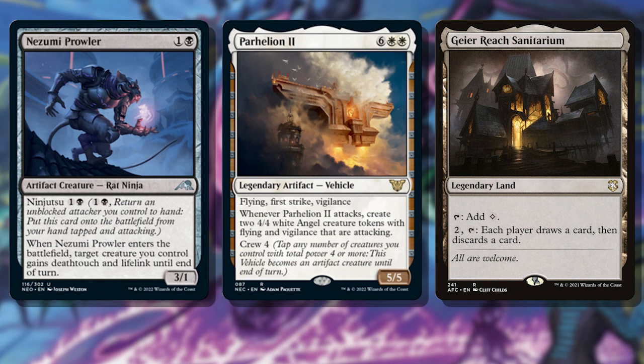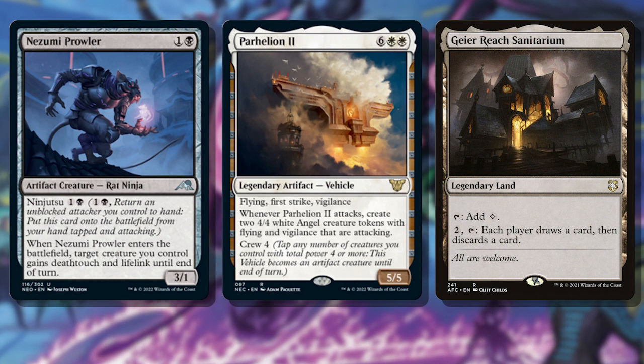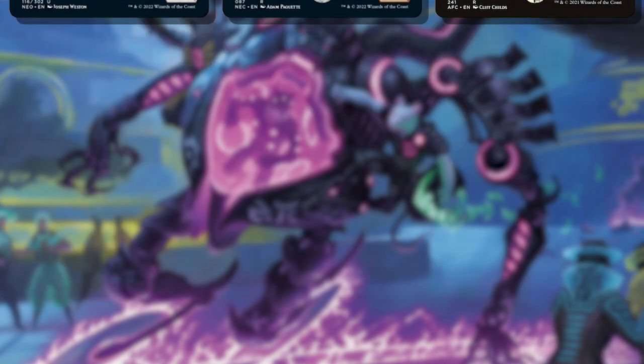When I put the deck together I realized how many things I needed to cobble together for the concept to work. I needed to make sure I had enough rats, I needed enough vehicles to make use of Grease Fang's ability, and I needed ways to get them into the graveyard to cheat them into play again. That's a lot of moving parts, so let's take it one piece at a time.